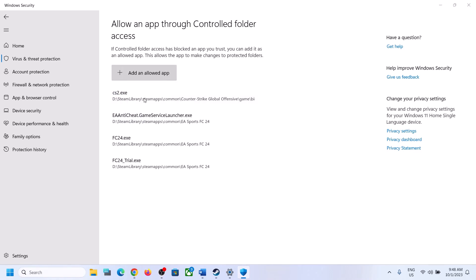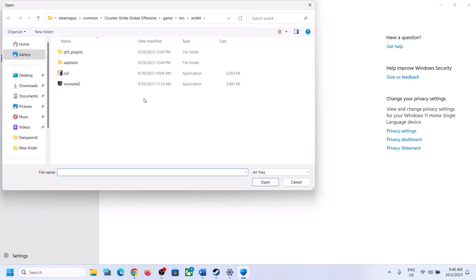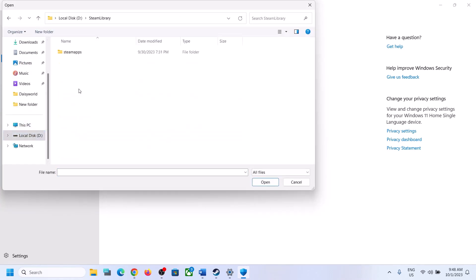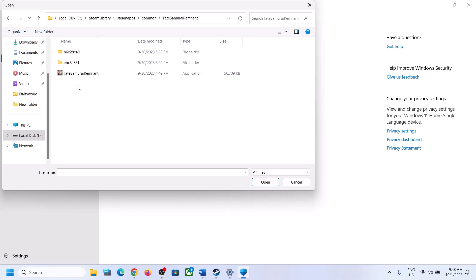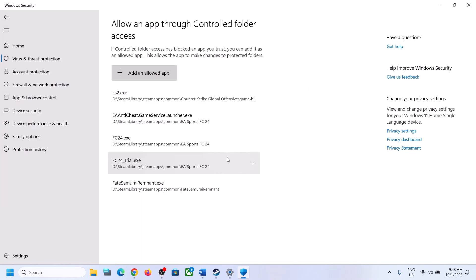Click on Add an Allowed App, then click on Browse All Apps. Go to the game installation folder, open the game folder, select the game EXE file, and click Open. Once the game is added, proceed to the next step.